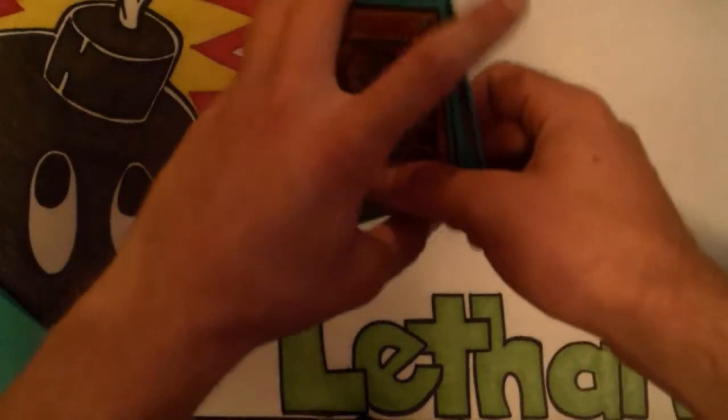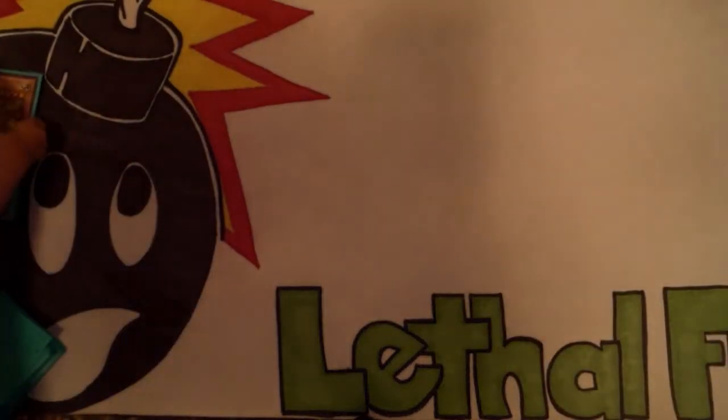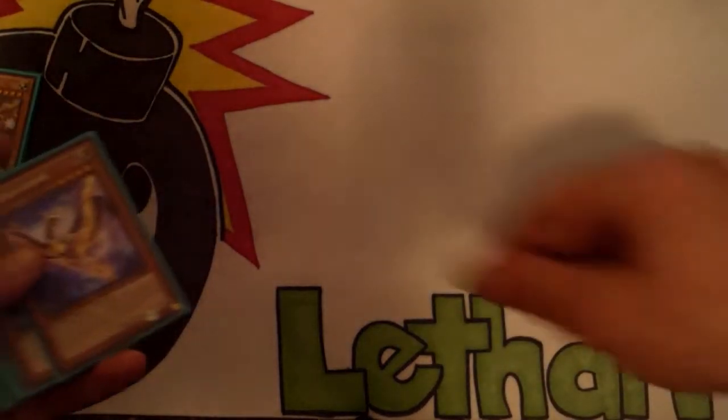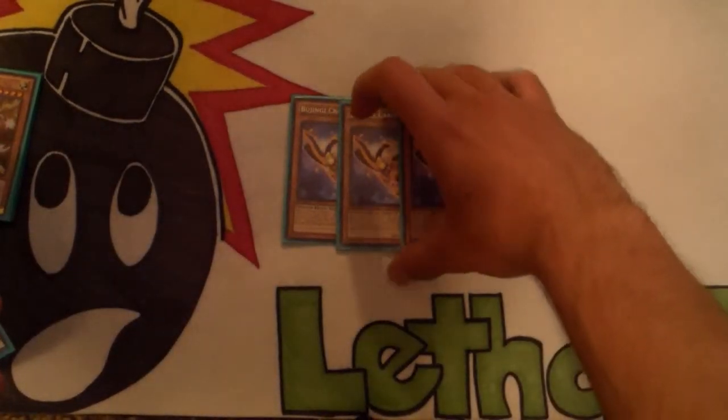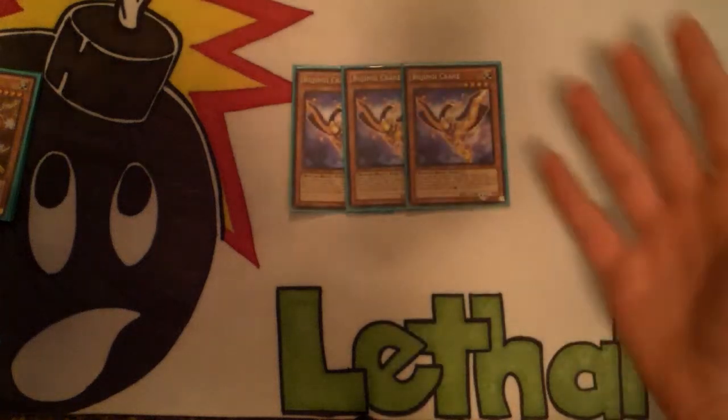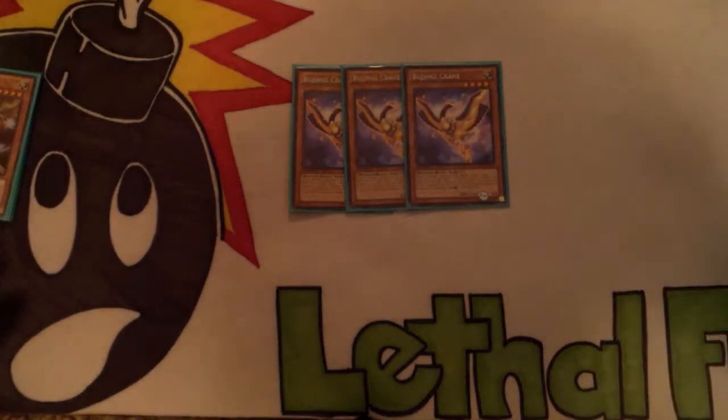We did cut the bear, but as I said, this deck is made to make Susanowo and Kagetsuchi really fast. For the relics, I still run three Crane. A lot of people have cut it down to two — I don't know why. Why would you not want three copies of what is pretty much Honest in your deck?